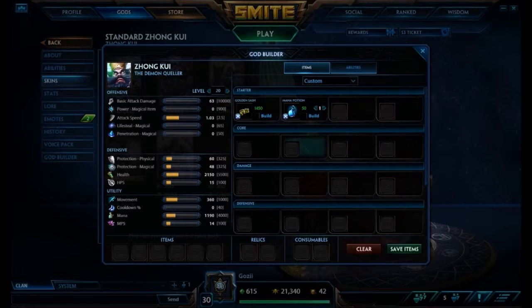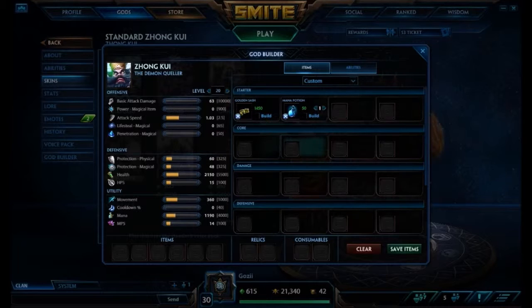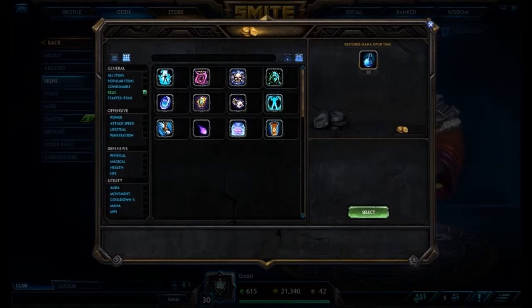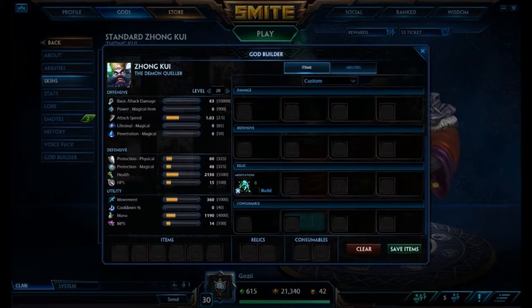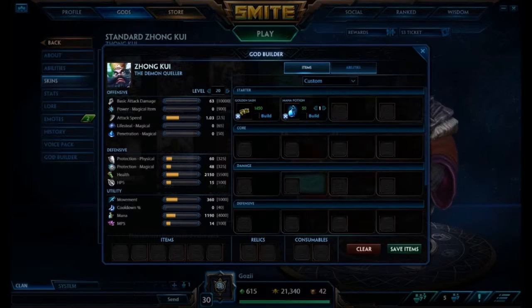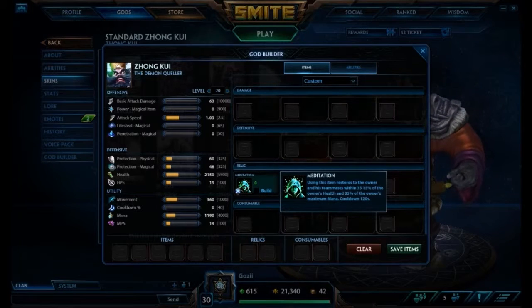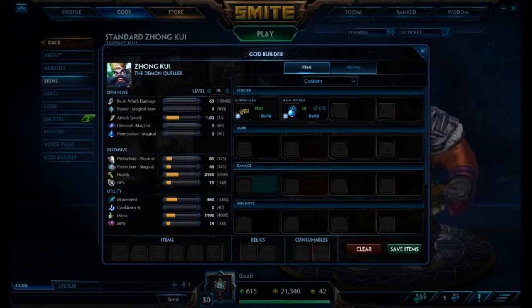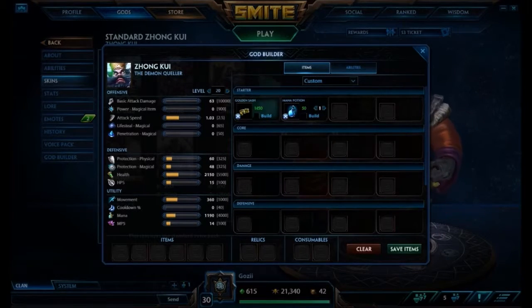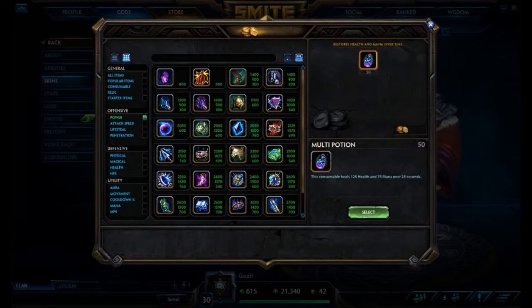I think that's okay — you don't really need a health pot on Zhong Kui because of the protections he gets and because he's already pretty tanky. You can survive early game without health pots. People get nervous without pots because they feel they need the sustain, but if you get Meditation as your starting relic you'll be completely fine — you might not even need the mana potion. You could also go Beads or Aegis if you need them, but Meditation works well to accompany this weaker start with only one potion.